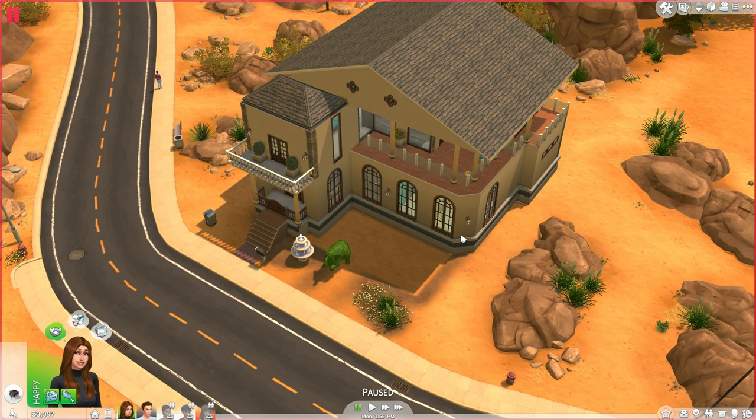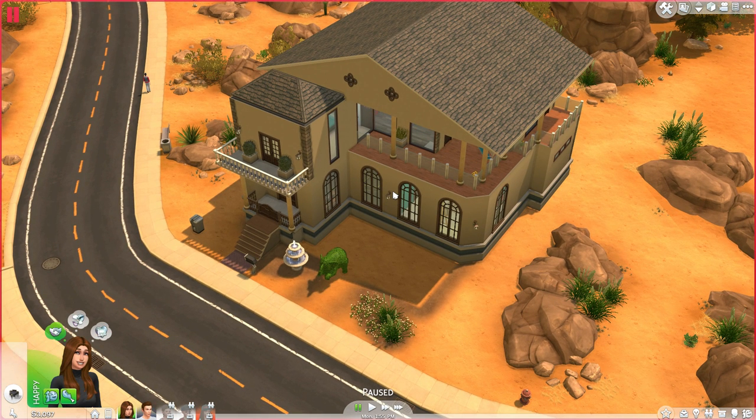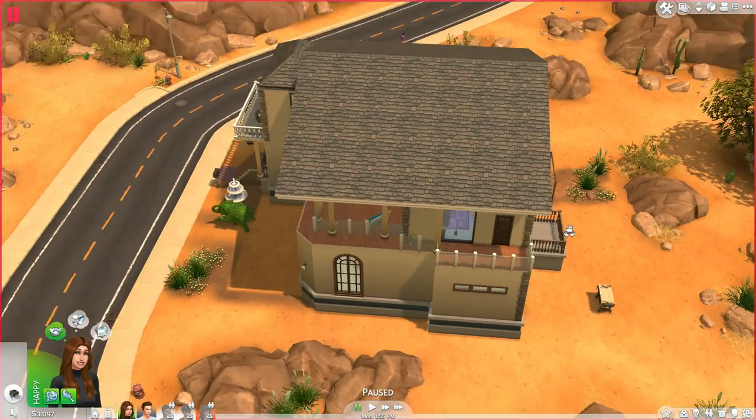Welcome back to Sims 4, this is episode 16. I got so many negative comments in the last episode, so I thought I'd do something a little bit different. I've pretty much destroyed every room and the whole house from the last episode — this is completely new. I spent quite a few hours on this last night, just testing stuff. I haven't really done any proper building in Sims ever, so this is completely new to me. This is what I came up with — it's not really done completely yet but I've done the outside.